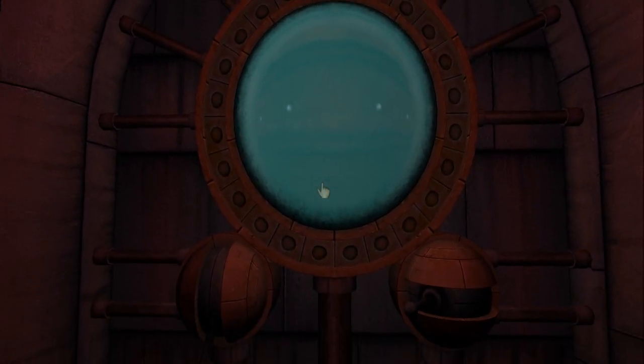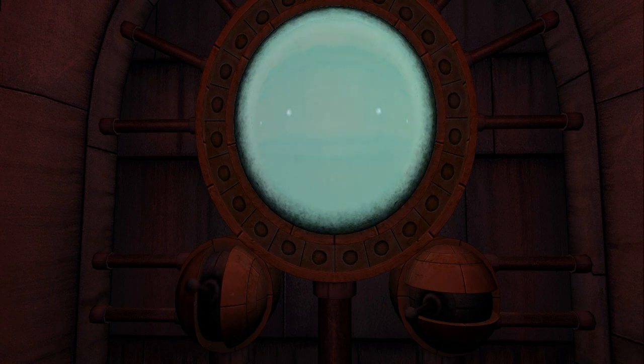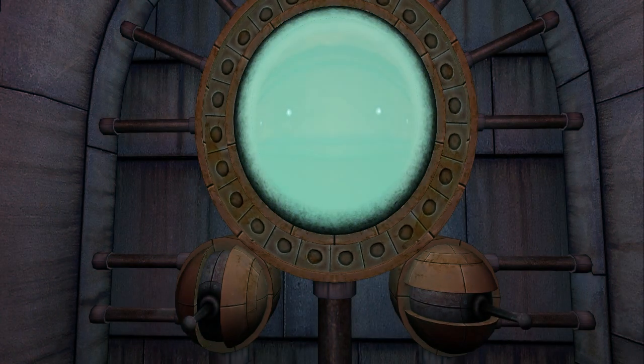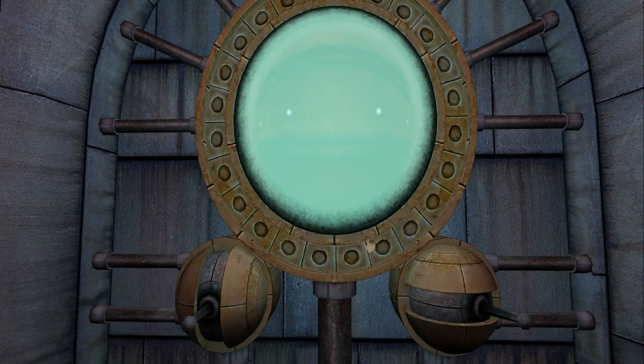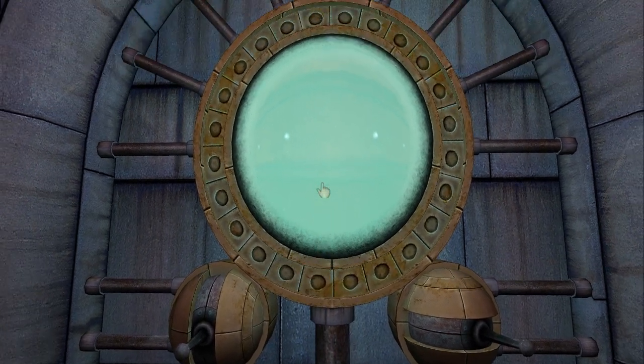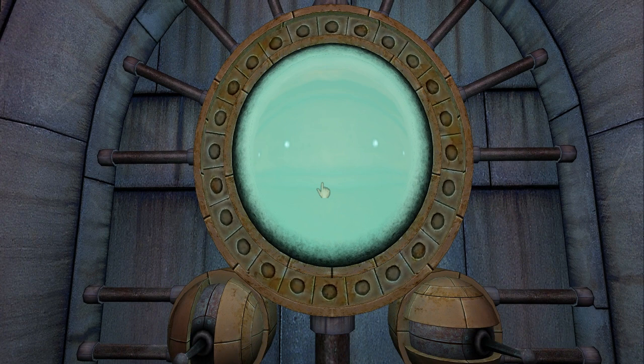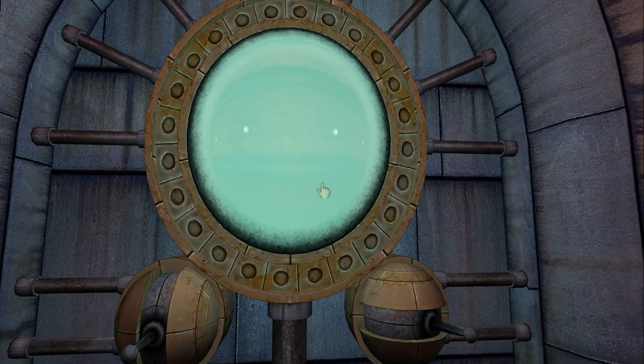Looks like an imager or viewer with two controls next to it. We adjust the controls - it changes the brightness of the image. And when we set it to its brightest possible setting, the power comes on. It's probably just tuning I'm seeing - some kind of solar powered, or maybe starlight powered system.